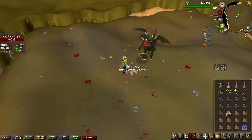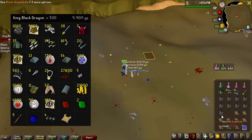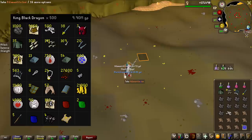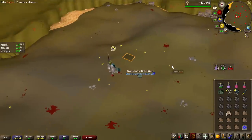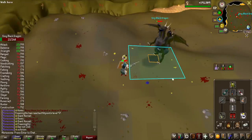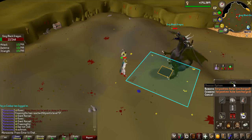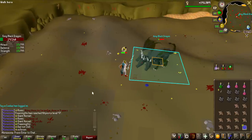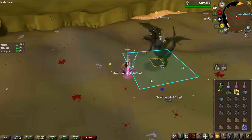We're coming up on the first bigger milestone of the grind — 500kc done — and the only notable drops at this point are the elite clue scroll and 4 KBD heads. I have something planned for these at the end of the video. Also, I forgot you have to charge the Serpentine Helmet with Zulrah scales and it just ran out of charge, so I got poisoned briefly. Very quickly after that we recharged the helmet and got the second elite clue scroll of the grind.